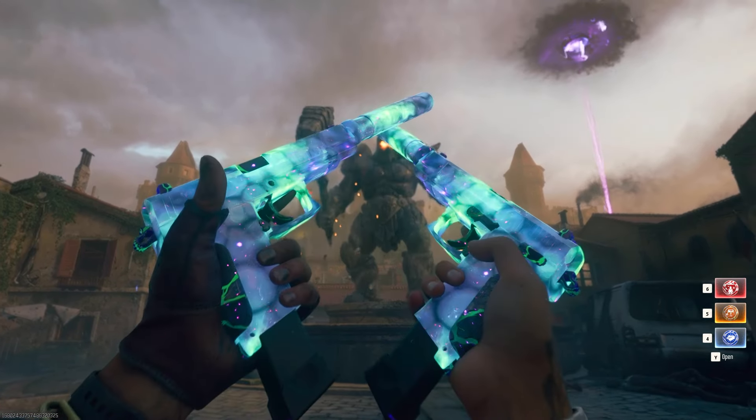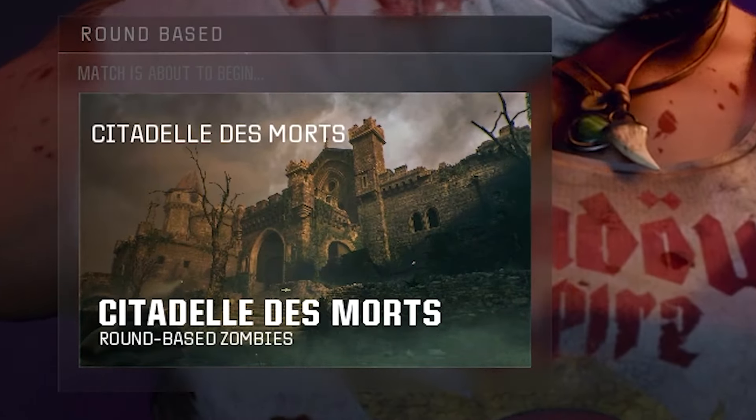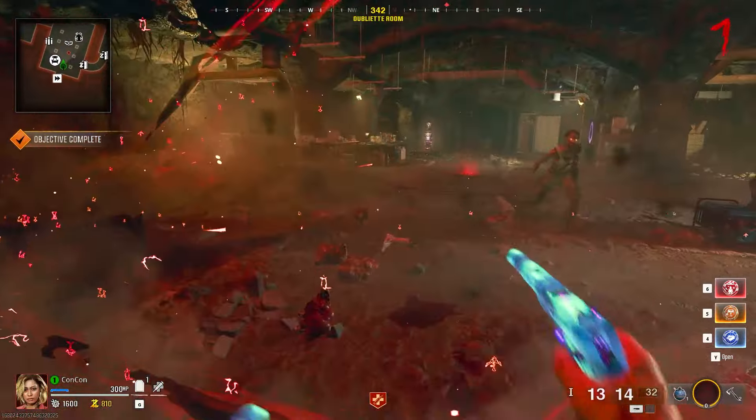In this video I'm going to show you how to do the boss Easter egg on the Citadel Day Moor, the new map for Black Ops 6 Zombies. First thing you need to do is go ahead and free the monster, kill the monster, pick up the item, and unlock the Pack-a-Punch machine.